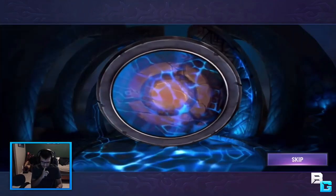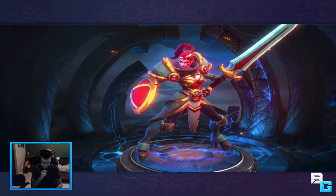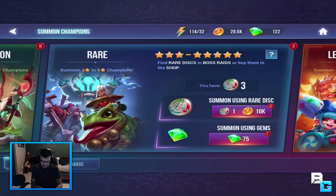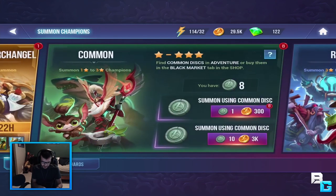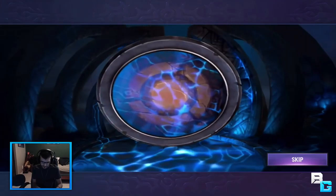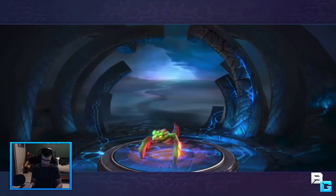Let's do one more - just point me toward the action. Mercenary, another three star - I like it! For legendary you need one of those sigils as well as 50k. We could get some common ones - you know what, I'm gonna go ahead and do that. With the common ones you might as well just get them because they're relatively cheap.